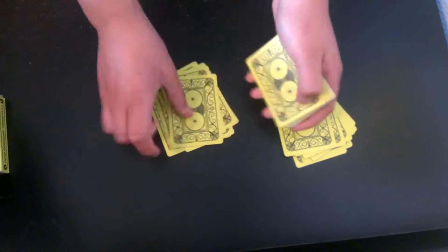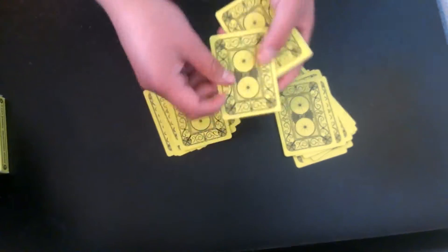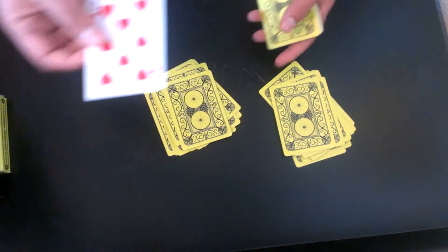So counting down: one, two, three, four, five, six, seven, eight, nine, ten, eleven, twelve, thirteen, fourteen, fifteen — and the sixteenth card is your card, the eight of hearts. So that's the trick right there.